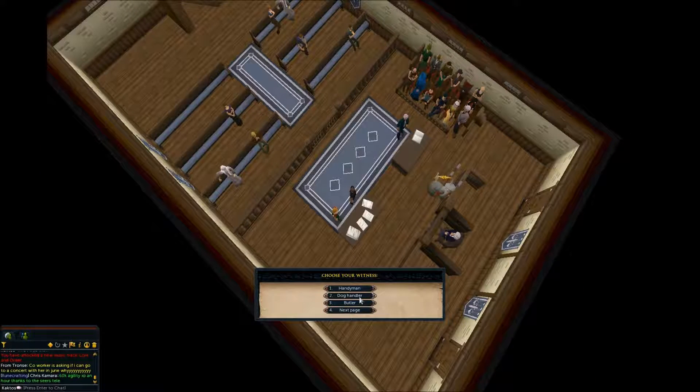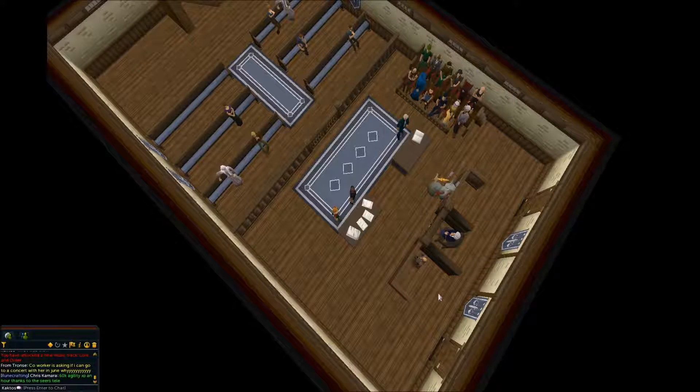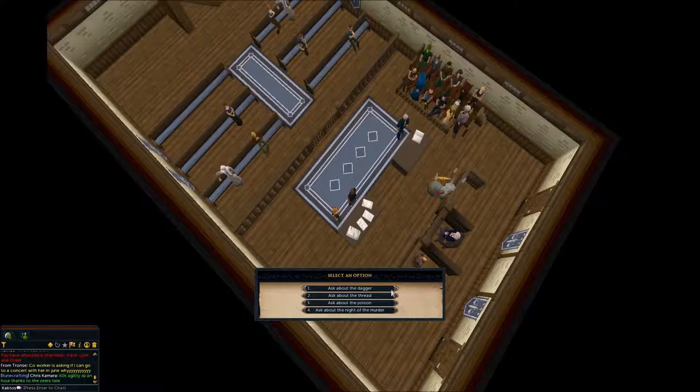When prompted, select 'Dog handler.' Talk with Pierre and ask about the poison.